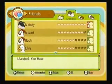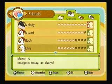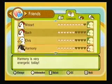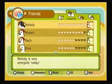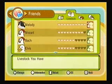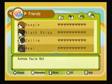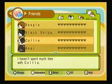Here's my livestock. Melody has max hearts. Mozart is one heart away. Bach has got quite a lot of hearts, and so does Elvis. Harmony — yeah. Solo, not really. Sweeney, not really. And that's it. Then there's my dog Pyro — he's got quite a bit of hearts on him. The collie right here is what I plan on making my next pet.